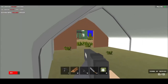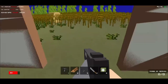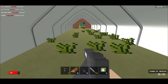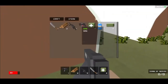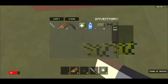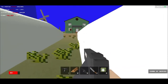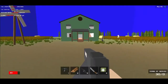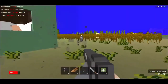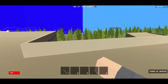Now for the third trick. I have an SMG with zero ammo and no more SMGs left. All you have to do is right-click to drop it, then pick it back up, and the SMG is back at full ammo. It's back at full — that was the third trick.